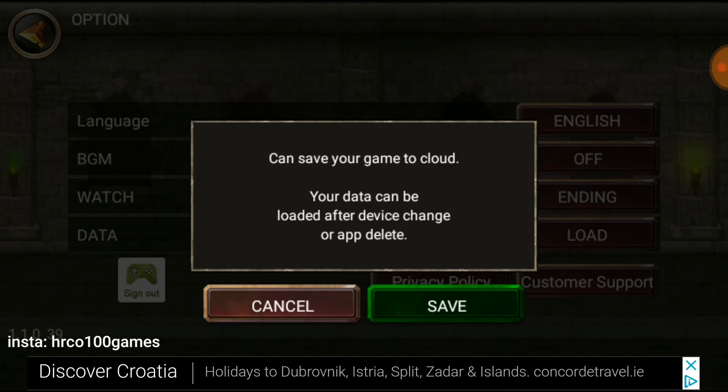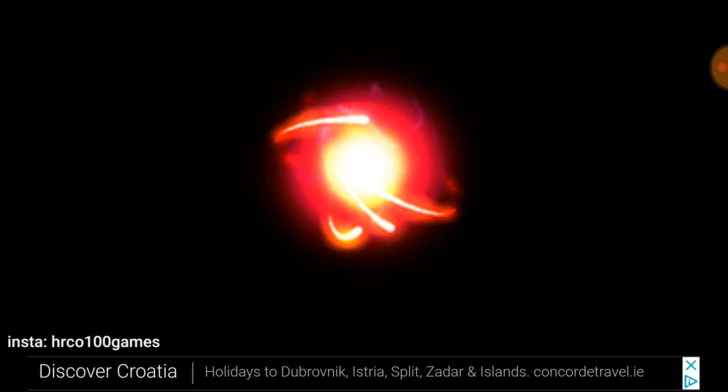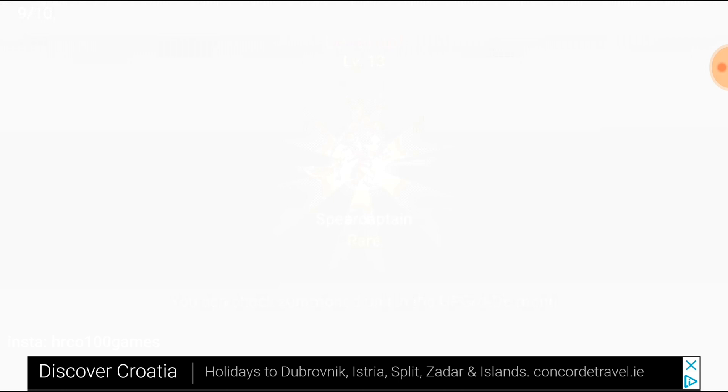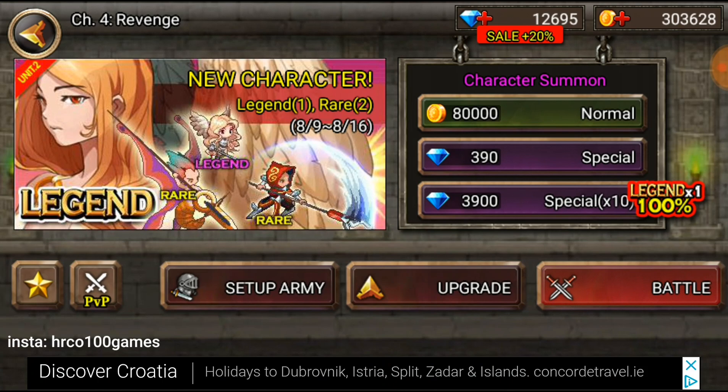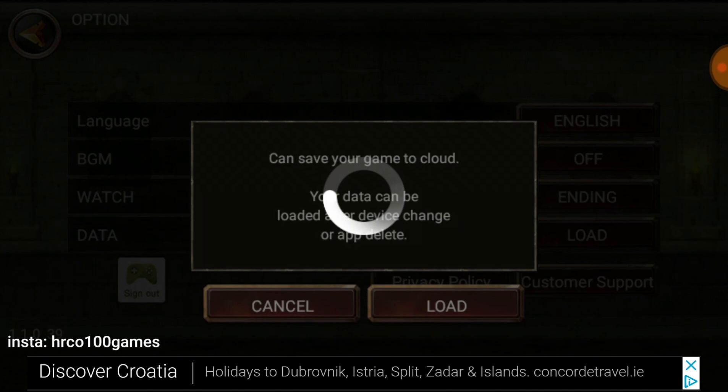I'm going to buy a special 10 now. So now I'm having 12,000 and I'm not happy with what I got. You can always go back, go to options and you can load the game. You go to start and here we go - there is 16,000 now.